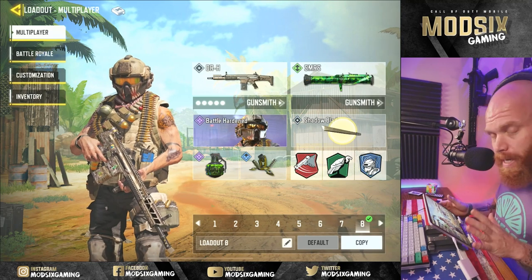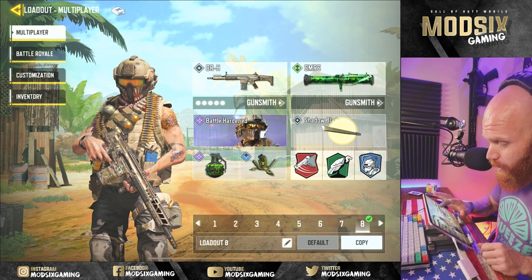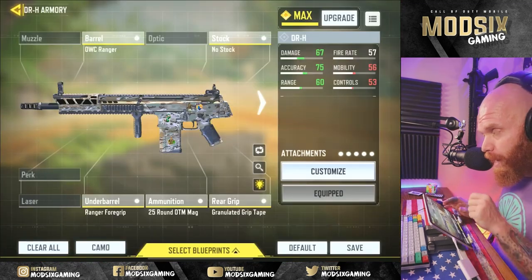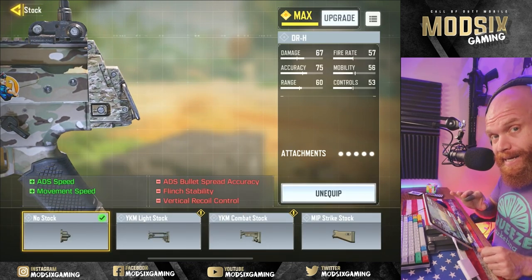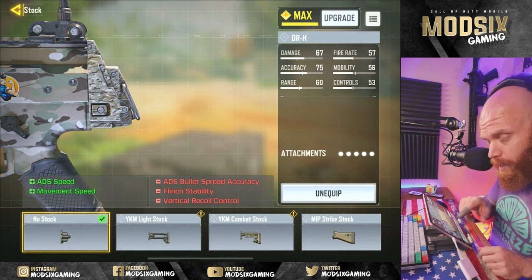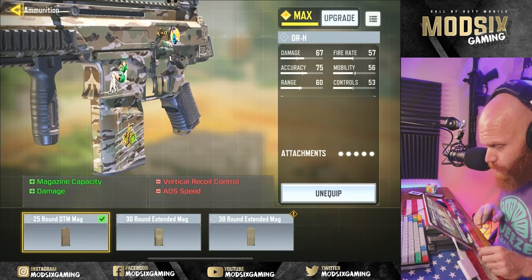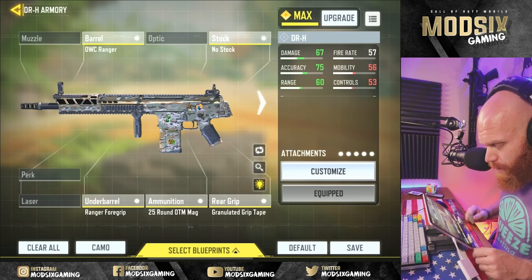To get into this rapid headshot method, the first thing we're going to start with is the loadout. The DRH is a relatively slow-moving weapon, so I've got no stock on the loadout to increase mobility and ADS. It takes care of two things with one attachment, but we need to recover accuracy and recoil control with the other attachments. For ammunition, if you're using the DRH, you're using the 25-round OTM mag — there's no reason to use this weapon without that ammunition.